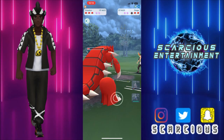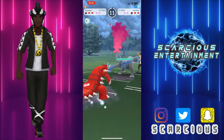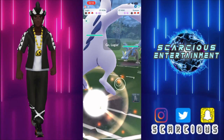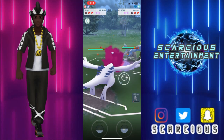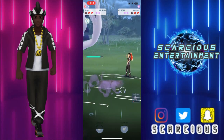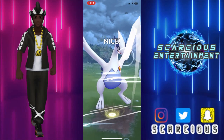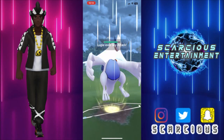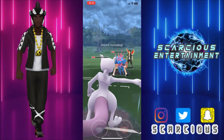Does Zacian want to come back or do they want to show me their third? Nope, they bring in Kyurem — oh my god — and we don't even get to offload our energy. But hopefully we can still maintain. They swap out into their Zacian, we just offload the Sky Attack to get Zacian out of the way, but they decide to shield. So we swap out into our Mewtwo.